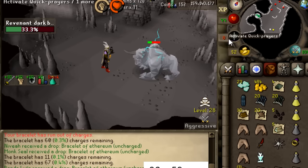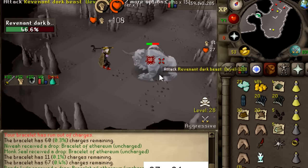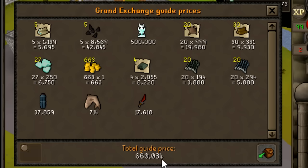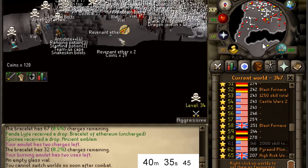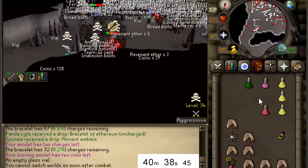Oh my god, we just hit the Ancient Emblem drop! We just hit an Ancient Emblem - we actually hit a unique drop! That is sick, that's actually so awesome! Holy crap boys - 666k inventory, not too shabby.